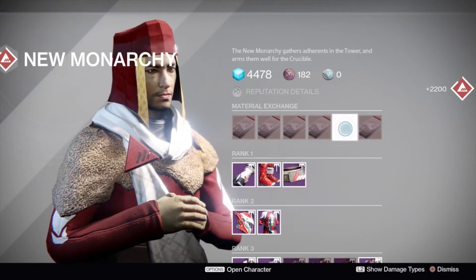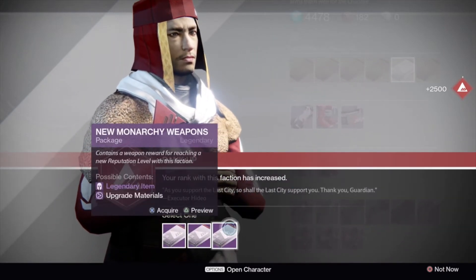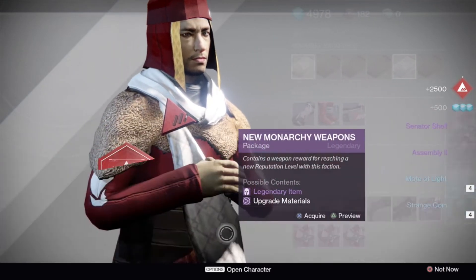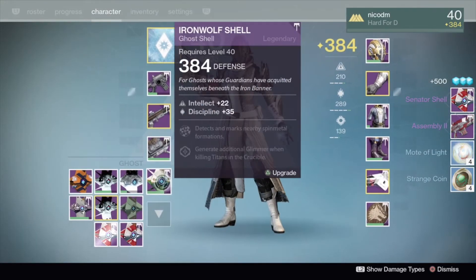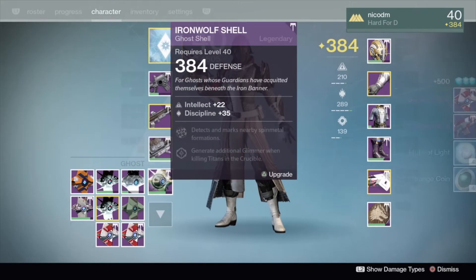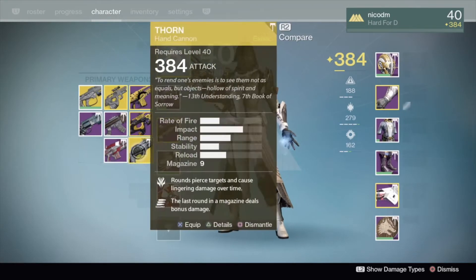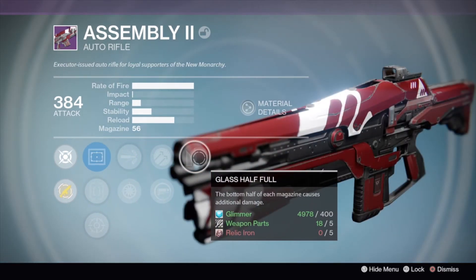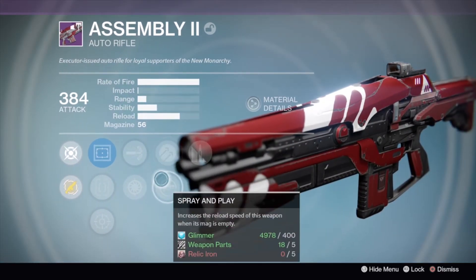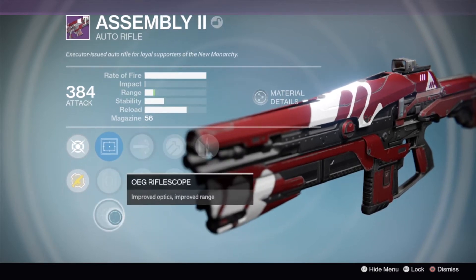My Warlock is one of my least used characters so this has been pending for a while, and I'm quite glad I was told about this. We've got an Assembly 2 auto rifle and a senator shell — 385 for the shell, which is great, so that will take us up a little bit, and 384 for the auto rifle. Let's have a look at the rolls: glass half full, hammer forged, spray and play, snap shot, high caliber rounds, steady hand, and rifle scope.